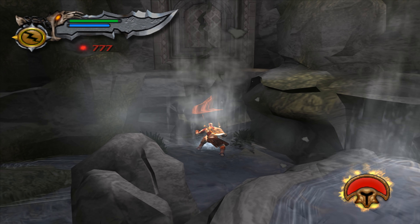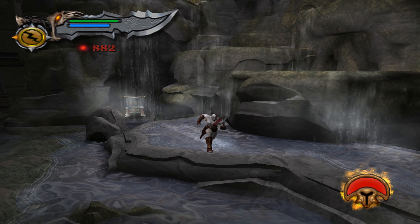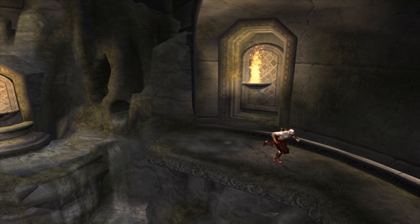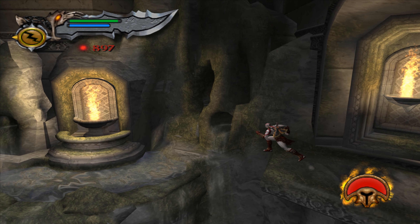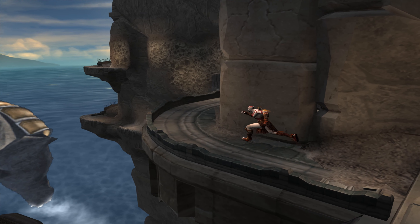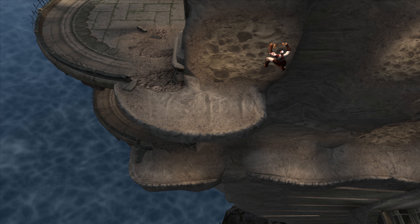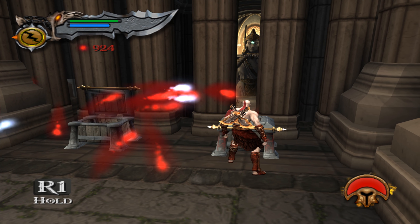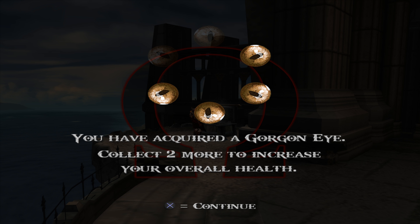We've got a crack over here — smash that down. A little cheeky chest. Alright, jump out this way. I think there's another chest with orbs in — yep. Let's look at some more chests. Jump over here first — a couple right here. And we've got one round here. Cheers. Another Gorgon Eye.